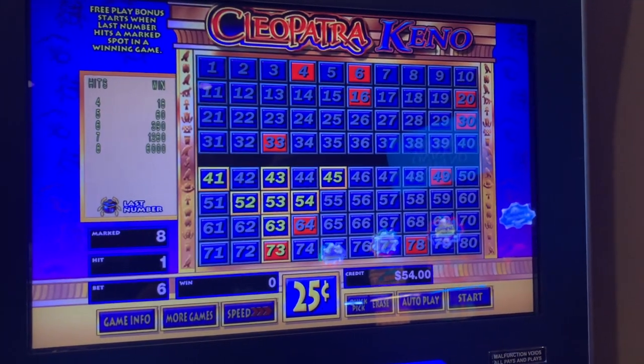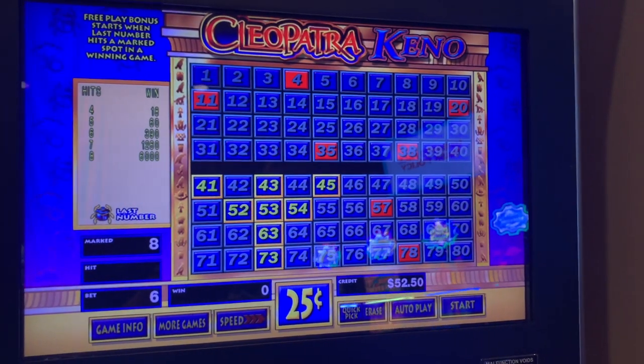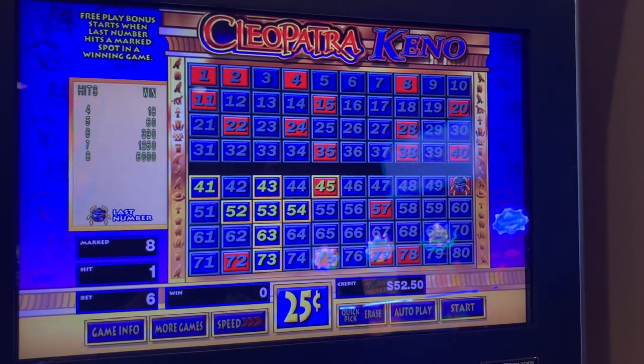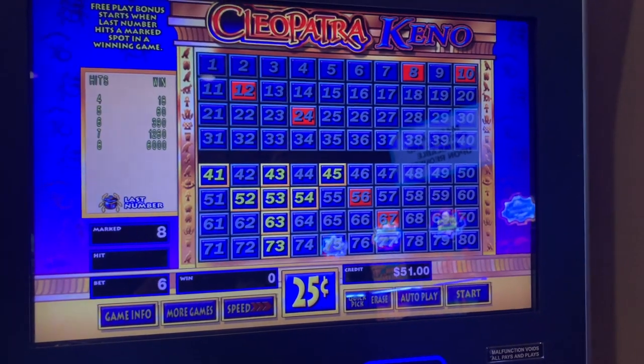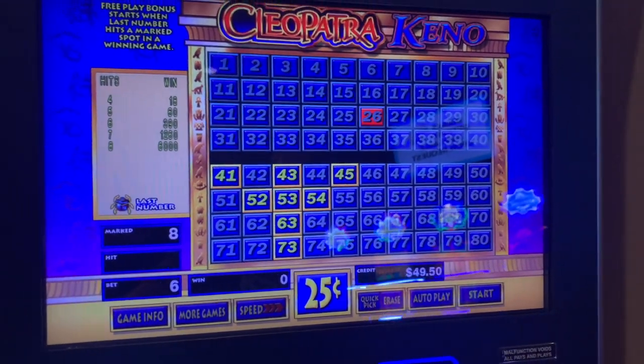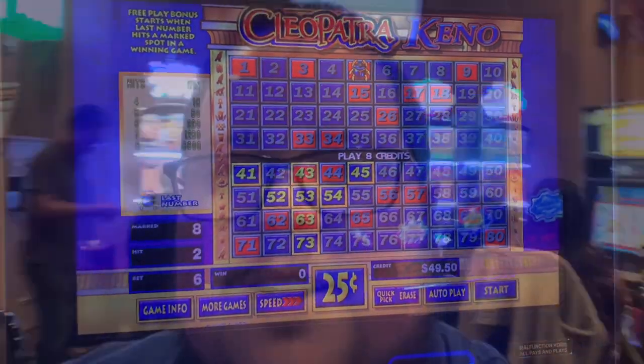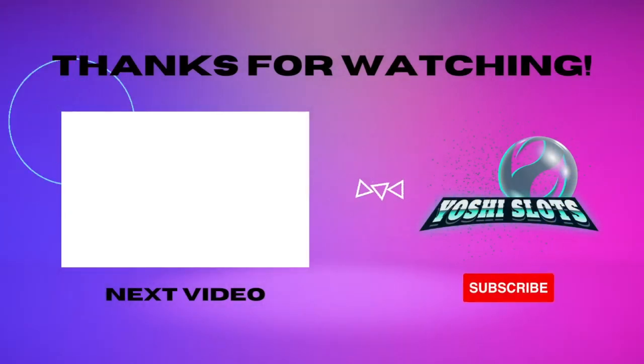A few more spins — come on, we need to come back! Okay, let's do one last spin. Alright, so that was a little how-to-play Keno for amateurs! Let me know if you enjoyed it. We're going to keep playing but let me know if you want to see some multi-card action live — we can explain that. We'll see you guys in the next video, bye! Love you all, bye!